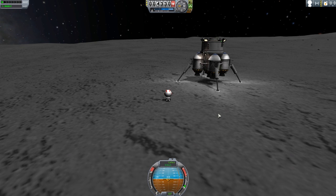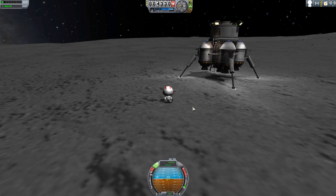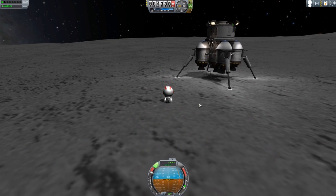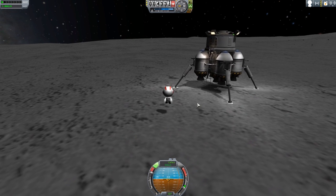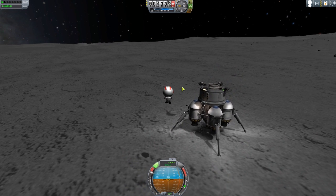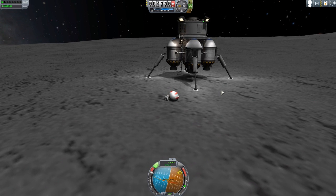First thing I want to go over is jetpack controls, as that is probably the most used thing on EVAs. Hit R to start it up and you'll notice the RCS icon comes on and the throttle goes all the way up to 100%. The actual controlling of the kerbal in jetpack mode — we've got shift to go up, control to go down, and WASD to move forward, side to side, etc. The most annoying thing was if you wanted to pitch or roll your kerbal, you had to click, hold, and drag your mouse, which is horribly unintuitive.